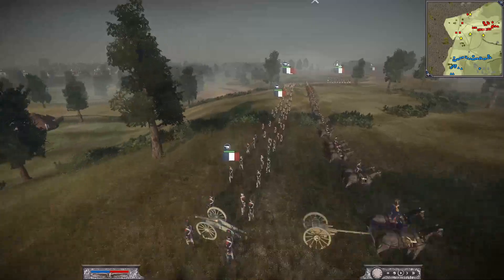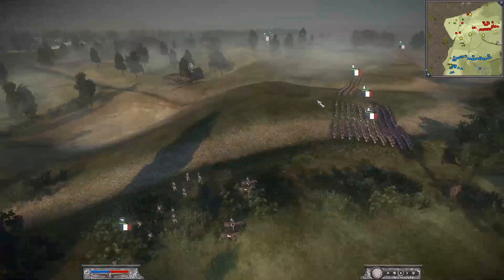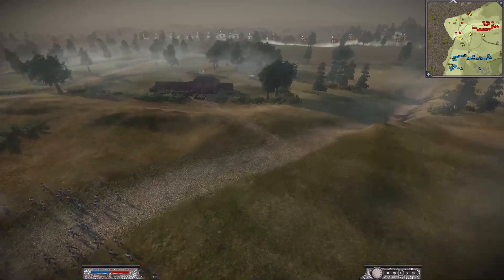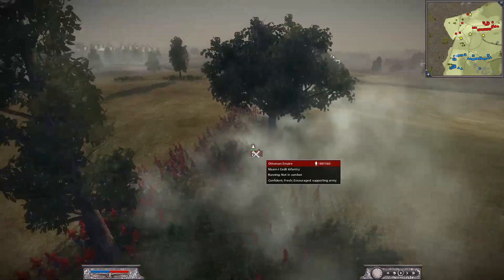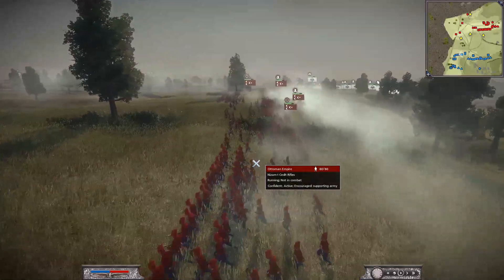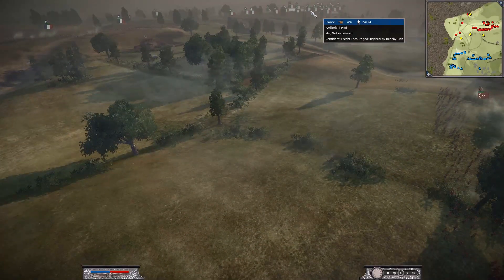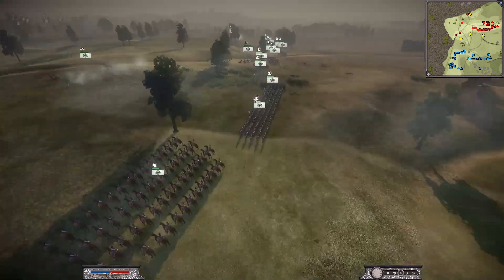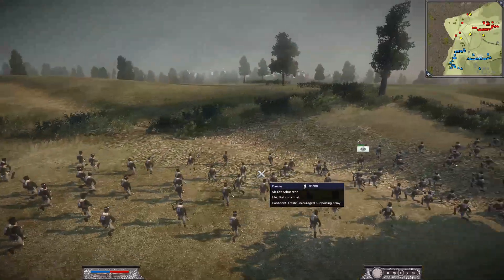I was told this battle was really really close, so hopefully you guys stick around to the end to see how close it really was. With all this artillery on the battlefield, the Ottoman Empire is immediately rushing all of his infantry and rifles forward, probably trying to stay in some of the defilades to stay away from the French artillery. Prussia is still hiding behind the hills with some cover.